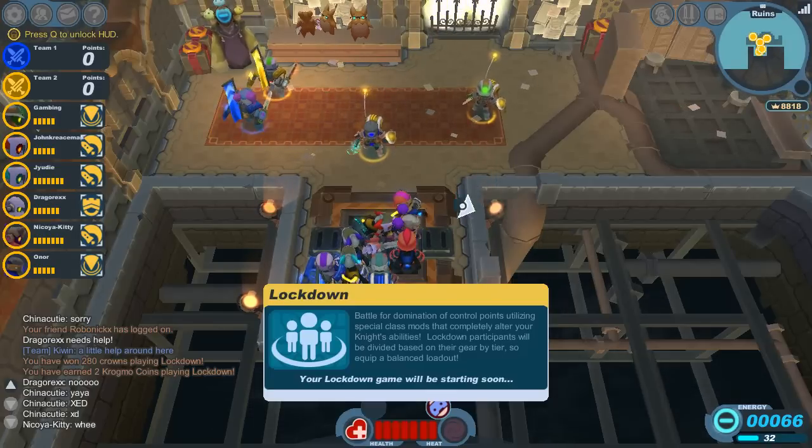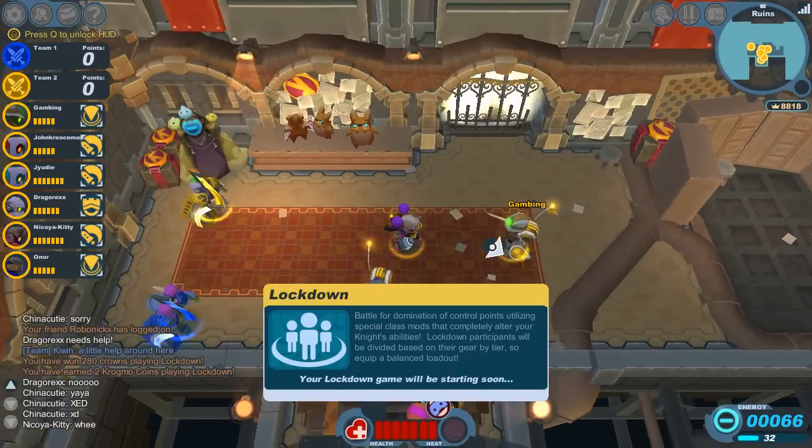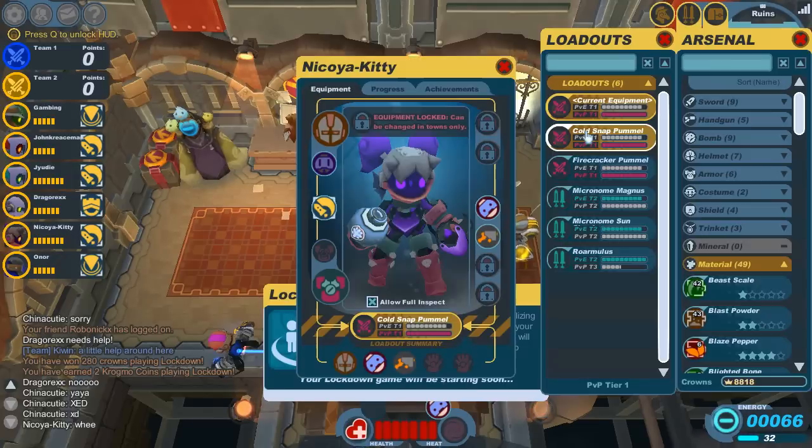Hello everyone, my name is Nikoya, and this is Spiral Knights. Today we are doing some Tier 1 PvP, and I'm running with my Cold Snap and my Pummel Gun.